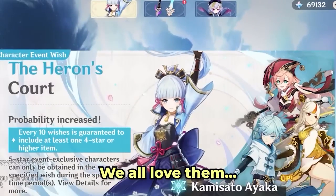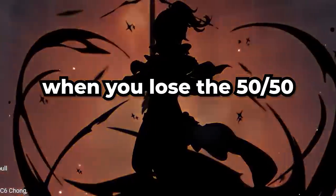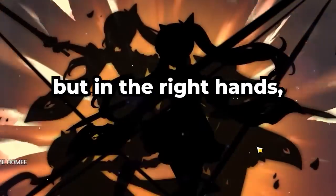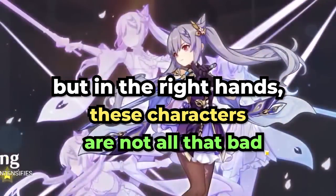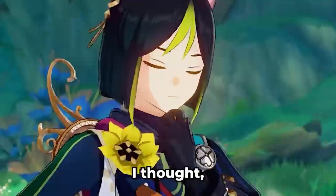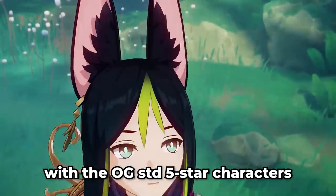Standard 5 stars — we all love them. Okay, maybe not, Qiqi. They're the consolation prize when you lose the 50-50, the NTR of Genshin gacha, if you will. But in the right hands, these characters are not all that bad — not my hands, though. So before Tighnari is added to the standard banner, I thought, why not try clearing the Spiral Abyss with the OG standard 5-star characters?